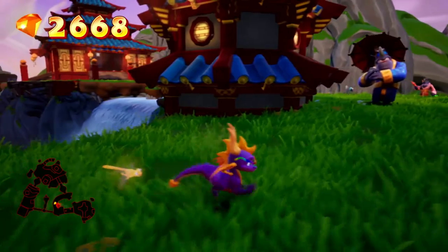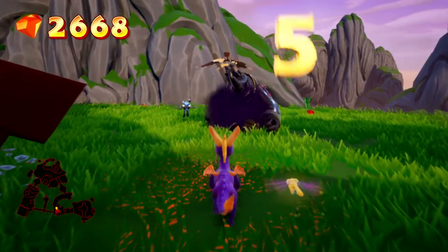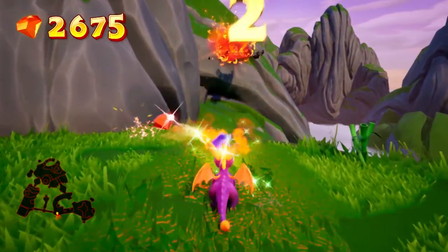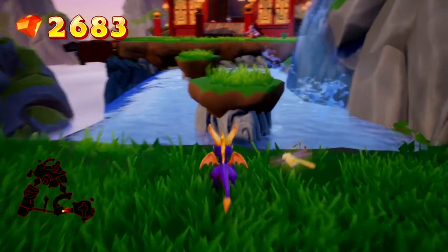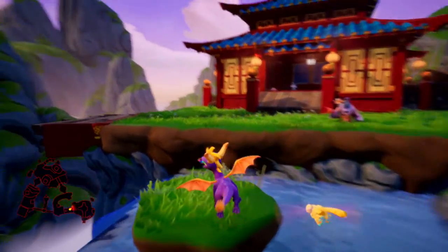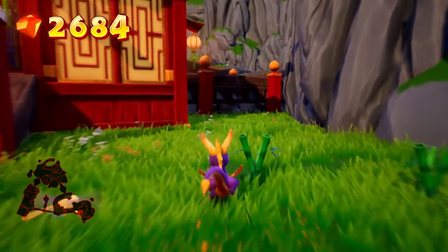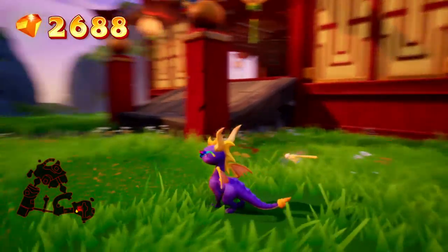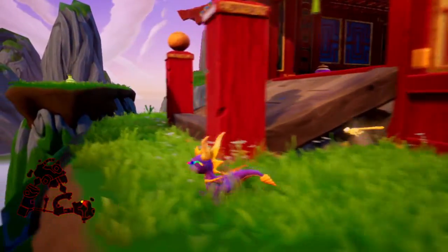The enemies seem a lot more homogenous than they've been in previous games. I'm just using fire - I haven't needed to charge at anything. Nothing has fireproof armor as far as I can tell, which is an interesting change. In Spyro 1, the mechanics of attacking enemies in different ways was very important. I can't really remember if Spyro 2 had that, but I'm noticing that it's not in this game.